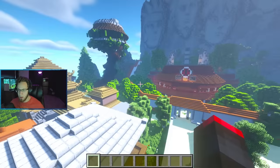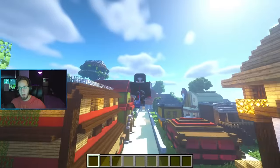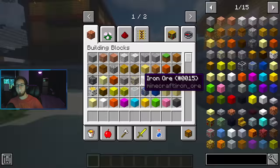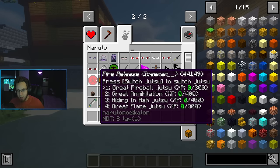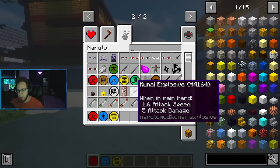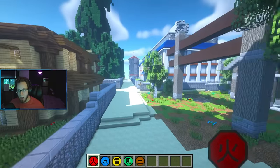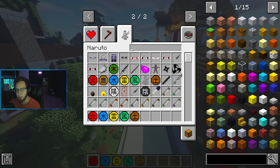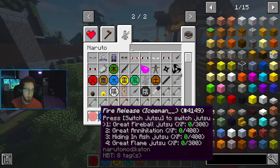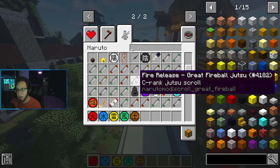We're in the Naruto world, literally on the Naruto map in the Leaf Village right now, but that's not the point of this video. The point is this new amazing mod - I'll leave a link to the mod creator's CurseForge in the description. This mod is crazy. It's a little different from the Matthiax mod - you have to find scrolls that give you the jutsu for the learner.